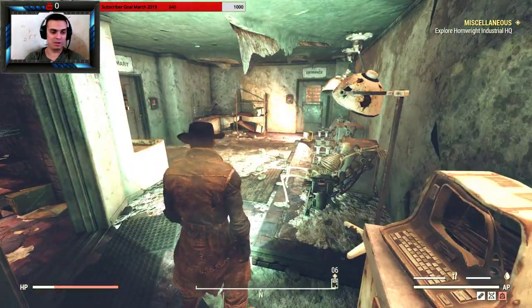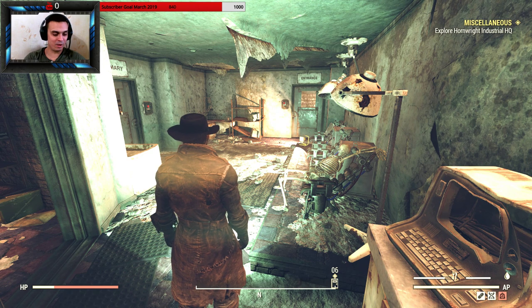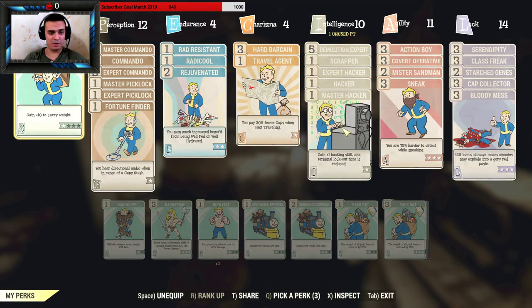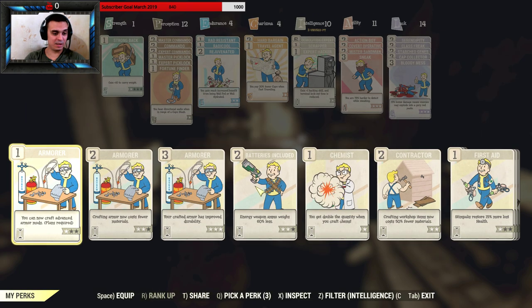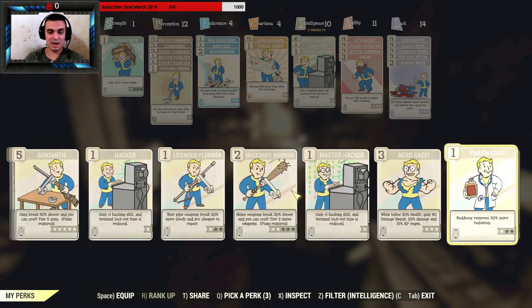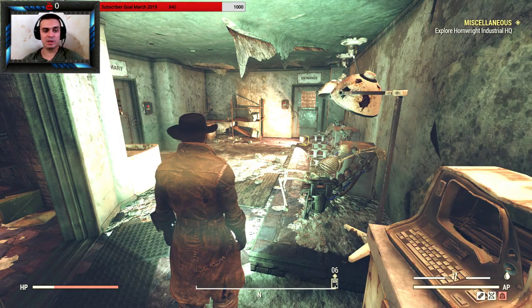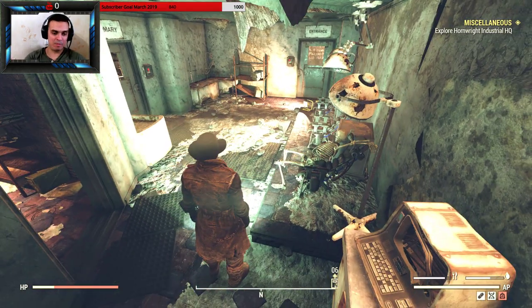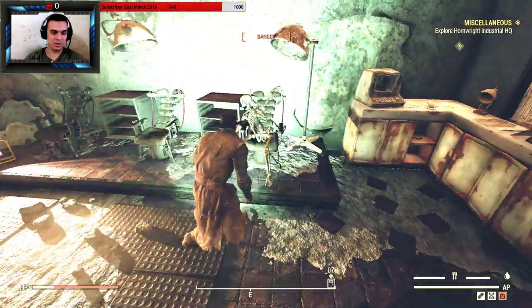I'm also checking out if there are a lot of caps here. As you can hear that binging in the background, that's my Fortune Finder perk indicating there are some caps. I remember before the updates there were a lot of cap stashes here, but I haven't been in this place for a while since I was playing Fallout Exodus, so I'm checking everything again.